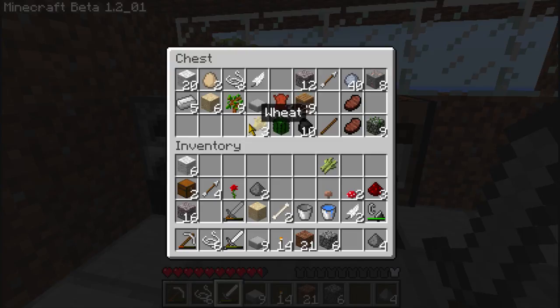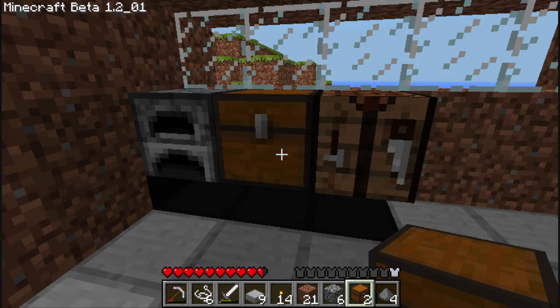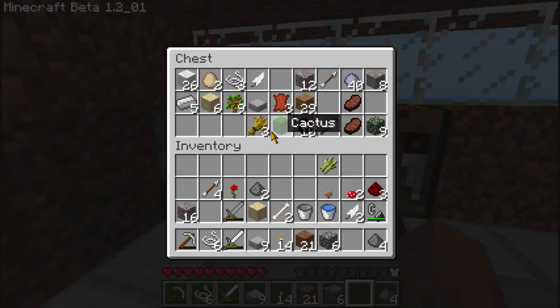We got a lot of stuff when we were exploring last time. Let's get everything all together. We have our wood, sticks, coal, pork chops, moss stone, string. We have more string — awesome, I can make a fishing pole, I think. Cactus, wheat. We have two more chests we should probably use. Now we have three chests. We have wheat too — we can make bread. Yay.